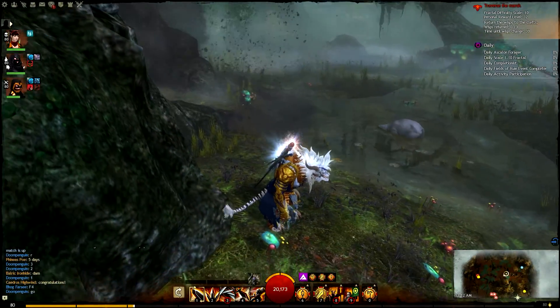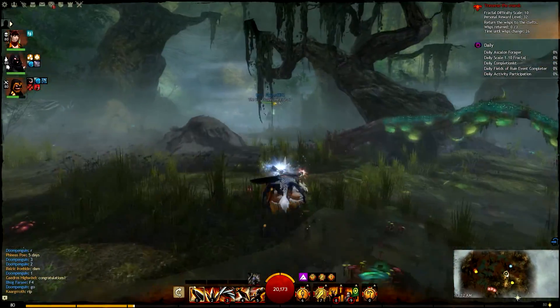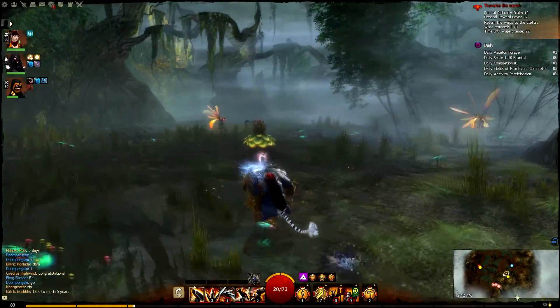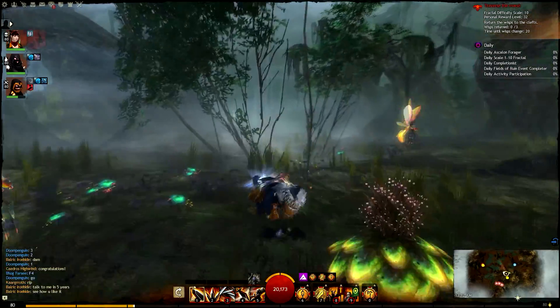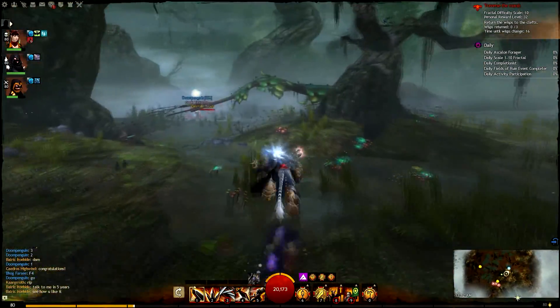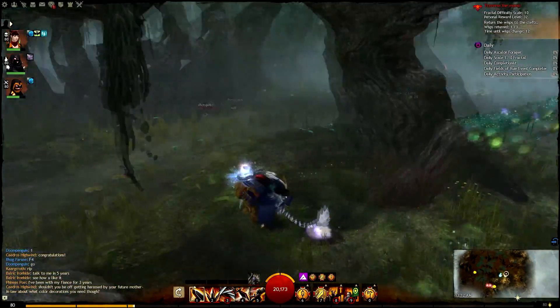Hey guys, this is Backlog Gaming here today with a guide about a fractal called Swampland. This fractal is going to be your most common fractal that people will run first in the first tier, because it is the quickest fractal that they are able to do.